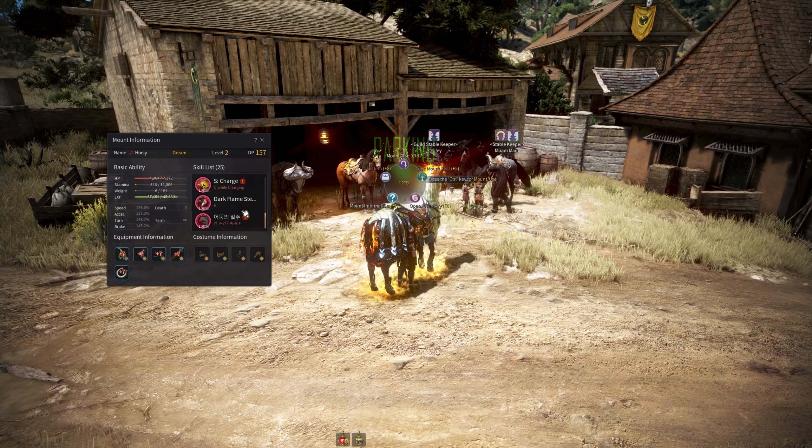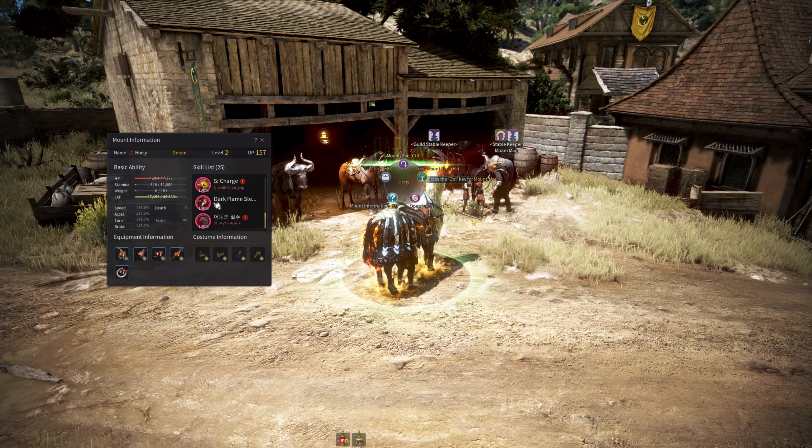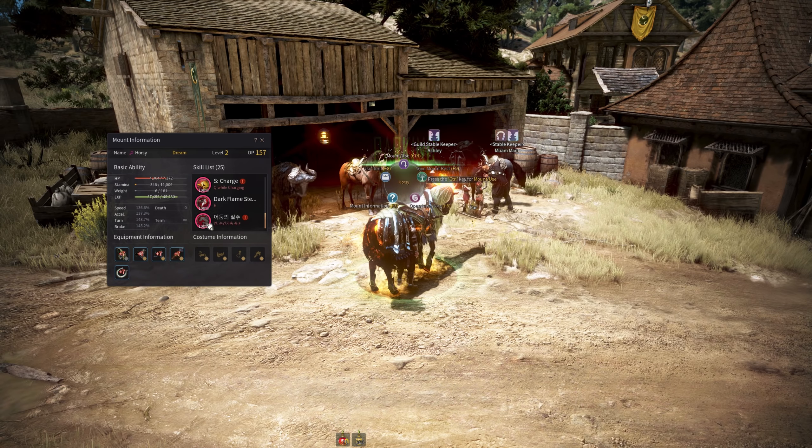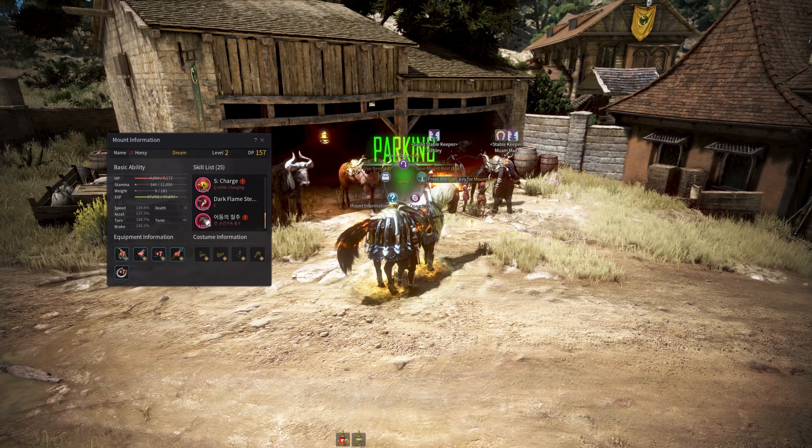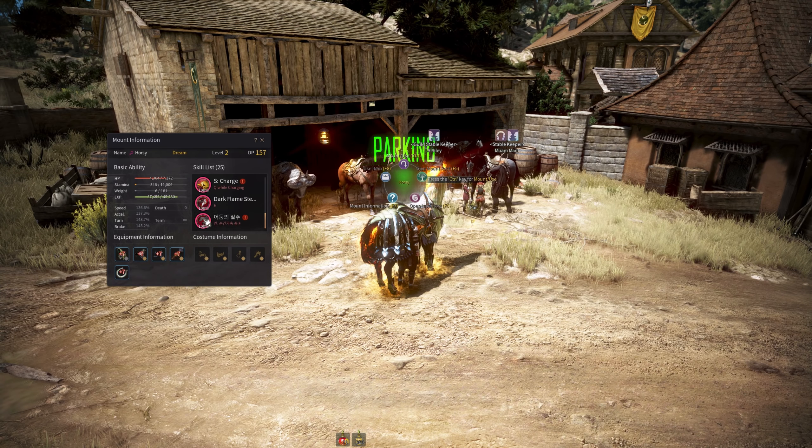The two new abilities are dark flame step and dark sprint. Dark sprint is not available unless you get instant cell and S instant cell, and then you can learn this on your horse.